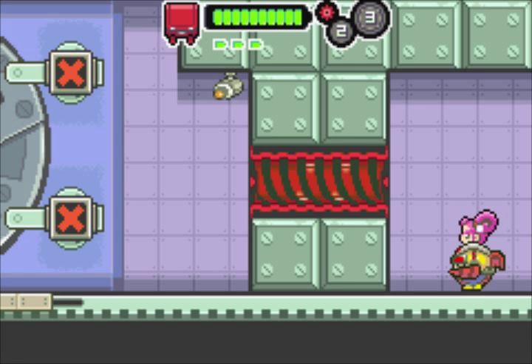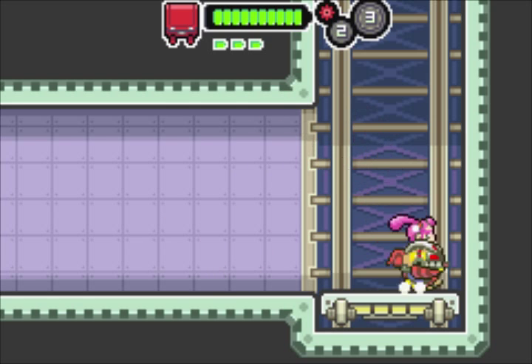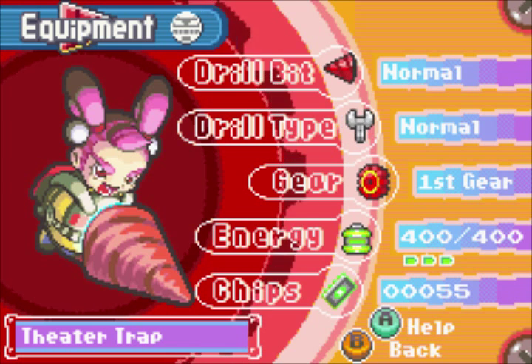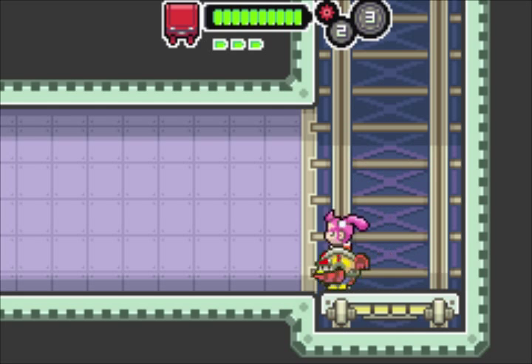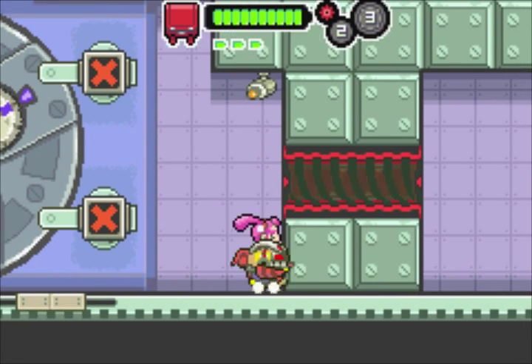Here you can kind of go back and visit this little room, although there's nothing in it. It's just the previous room from the previous level. It's called Theater Trap — we were in the gallery in the previous level, then we went to the theater, and the theater itself had this trap which leads to some underground sort of secret passage, which eventually leads to this big walled safe room.